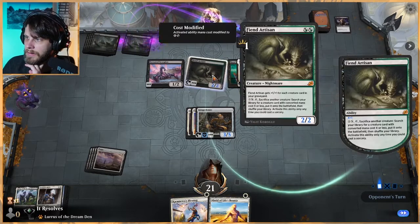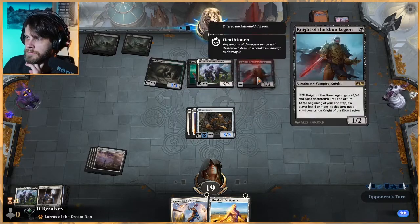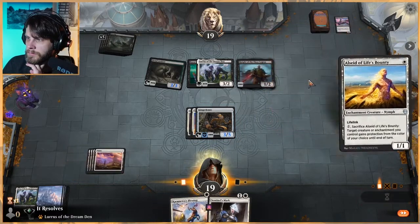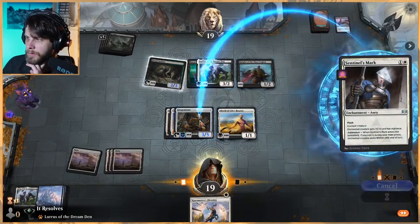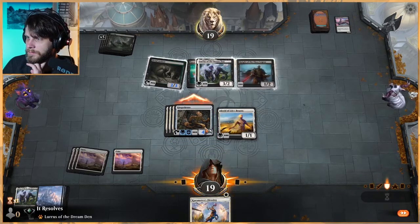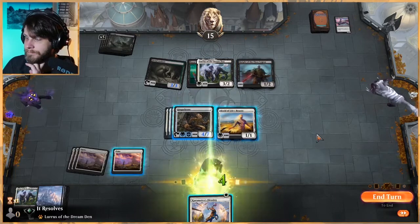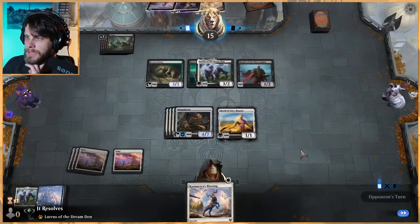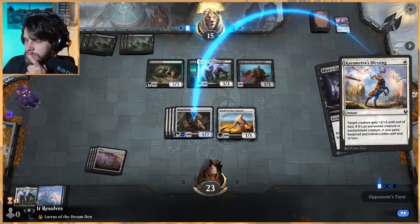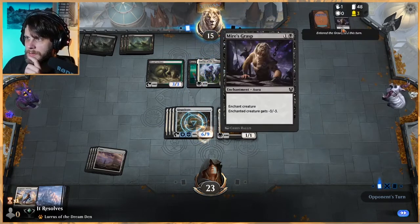This is why this deck is so potent. Kaya's Ghostform is super strong — they get to sacrifice to Fiend Hunter and pull out essentially whatever creature they want. We'll go ahead and give it lifelink with this, then go ahead and attack. They get Lurrus back if they want it, but looks like they don't. We'll pass and leave this up to give protection. Going to give it hexproof to mitigate that issue.